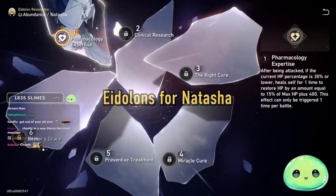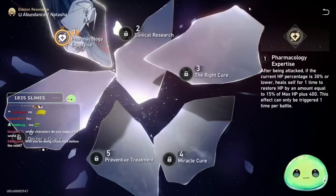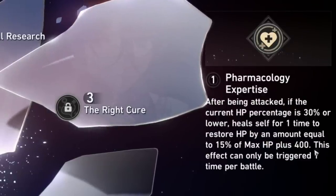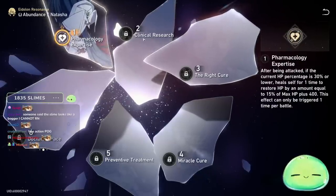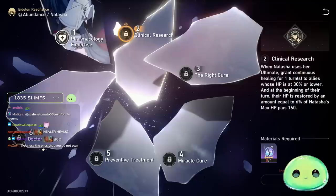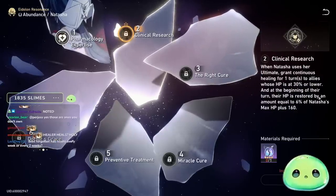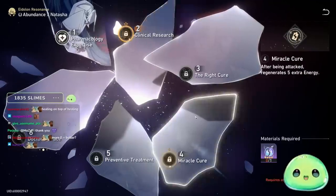For eidolons, E1 is solid: after being attacked, if Natasha's current HP is at 30% or lower, she heals herself once for 15% of her max HP. It functions like a second life and can only trigger once per battle. E2 is also very good — whenever Natasha uses her ultimate, allies whose HP is at 30% or lower receive continuous healing for one turn, restoring HP equal to 6% of Natasha's max HP plus 160 at the start of their turn. E1 and E2 are probably the best eidolons overall.